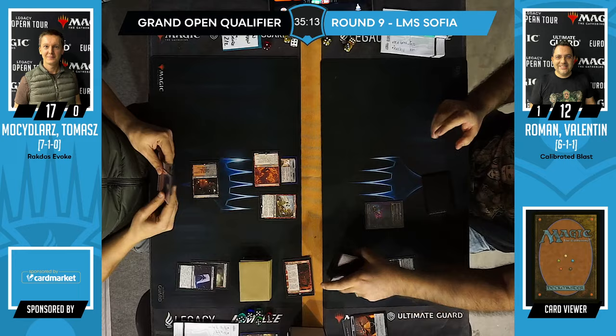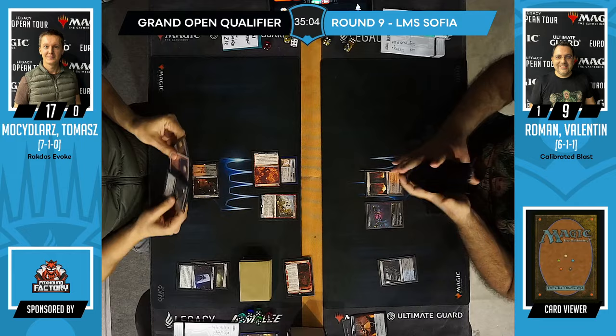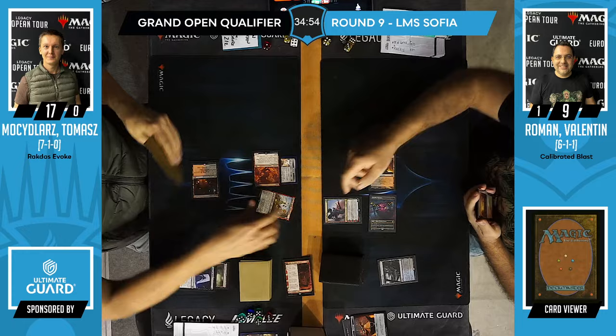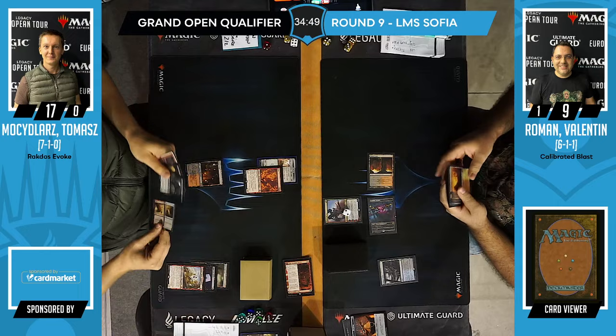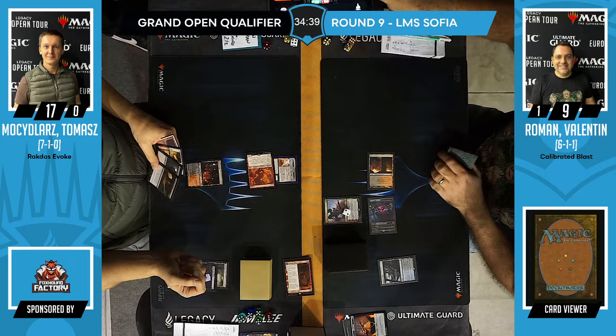Roman has to decide which one to get rid of. If he has no removal, he's really dead in the water. If this Fury goes face, Roman's down to 1 and can never get rid of it — that seems like a problem.